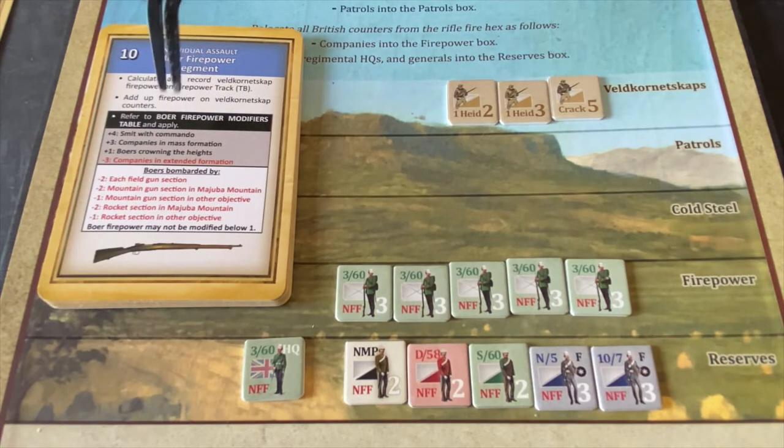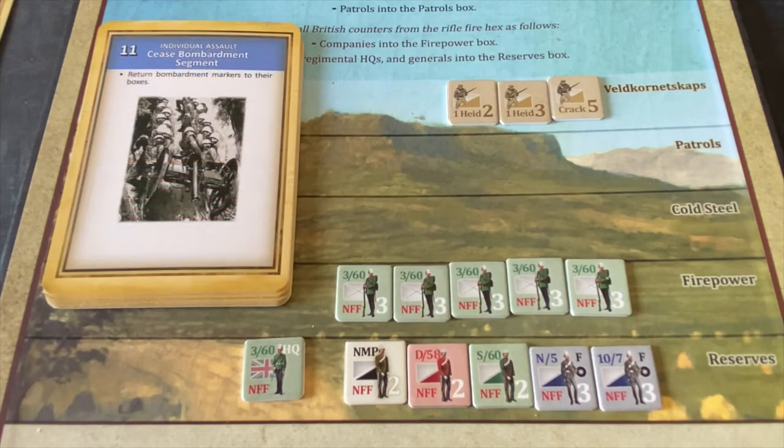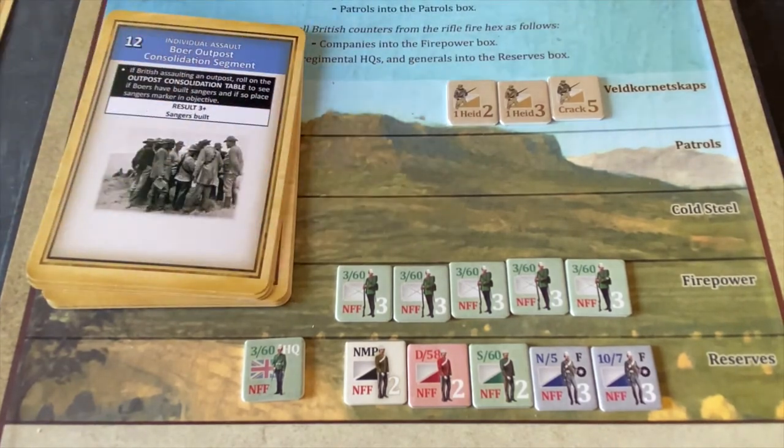The bombardment marker modifiers don't apply — we have no bombardment capabilities. For reference, it would have been minus two for a field gun section or minus two for a mountain gun section at Majuba Mountain. Card eleven is the cease bombardment segment — we're not bombarding, so nothing to return. The Boer outpost consolidation segment is for outpost defenders; ours are in a farm, so that doesn't apply either.